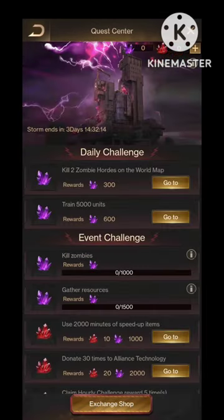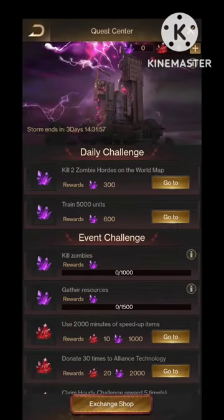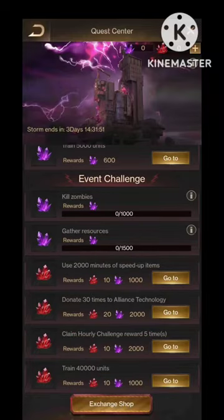Now we can kill zombies to get purple crystals. You should kill level 15 zombies for getting a maximum of 1k crystals. We can collect up to 1k crystals from here.